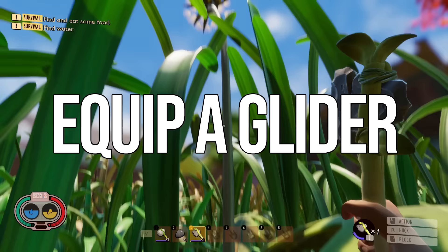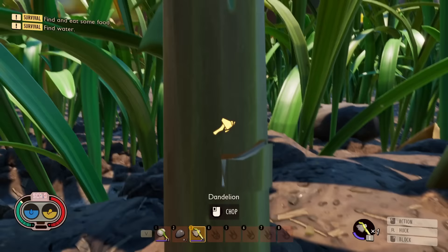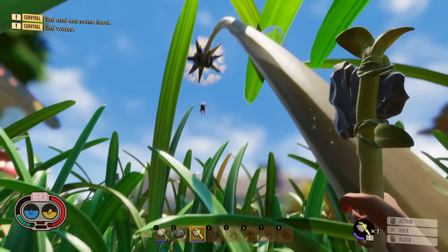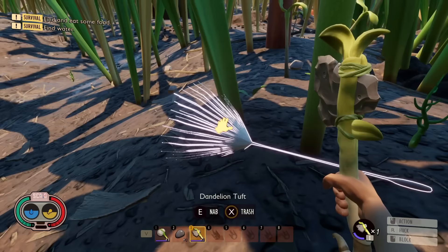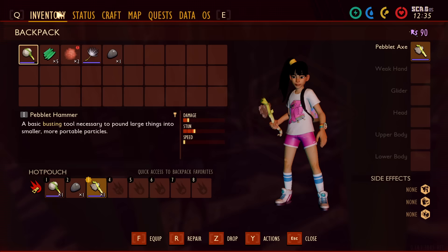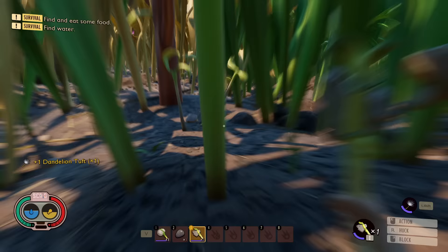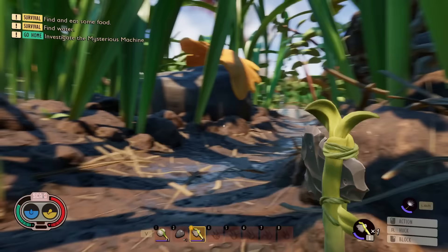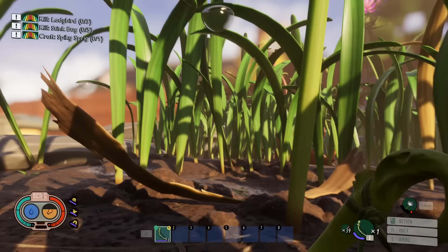Next up is to always have a glider equipped. To get one, chop down a dandelion with your peblet ax — dandelions will drop weed stems and dandelion tufts. This is a bonus tip: you can get weed stems before you have the tier two ax this way, since regular weeds require one. Pick up the dandelion tuft, place it in your glider slot, and keep it equipped. This lets you deploy the glider from a high spot to prevent fall damage, which is critical in certain parts of the game.